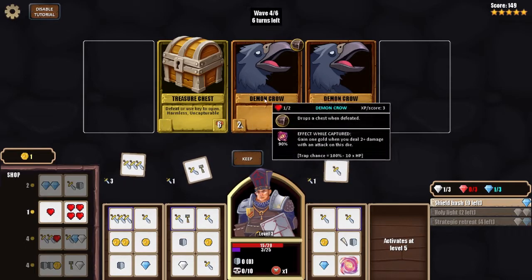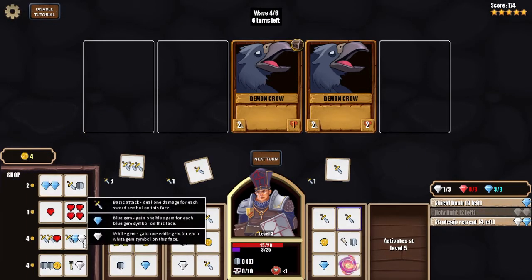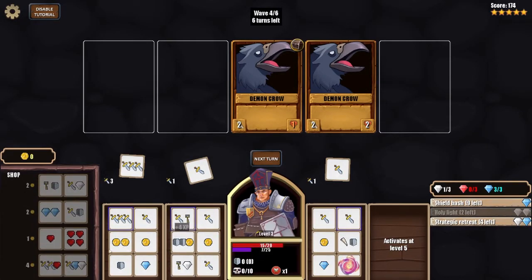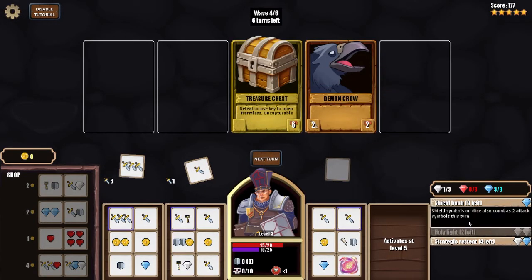I use the key to unlock the chest and get about four gold, plus gems and other resources. The chest yielded two shields, a coin, a gem, and a key — that combo slots really well into my die layout. I use all that gold to quickly upgrade my die faces.